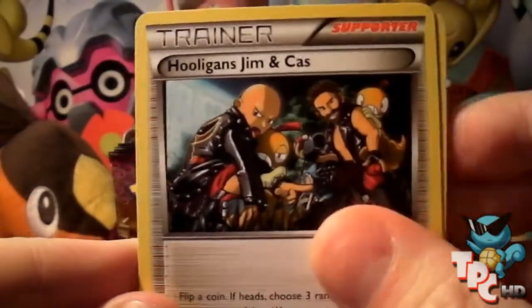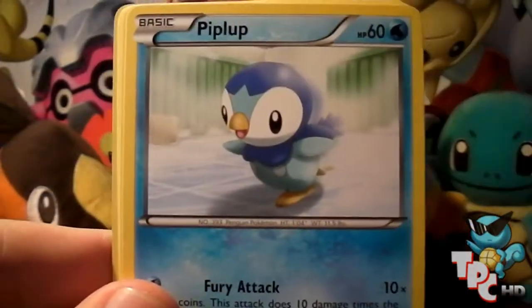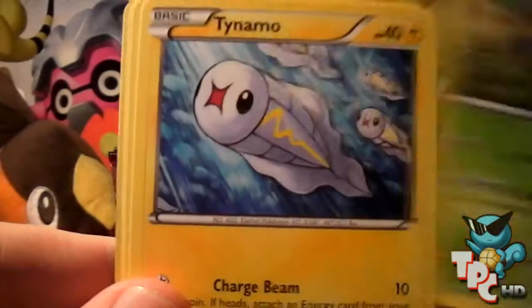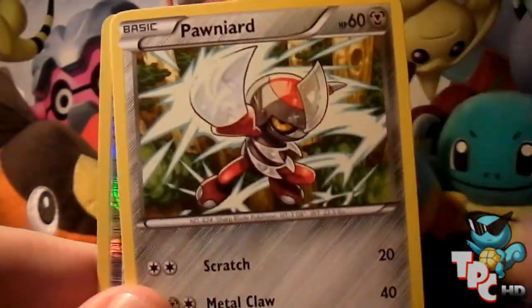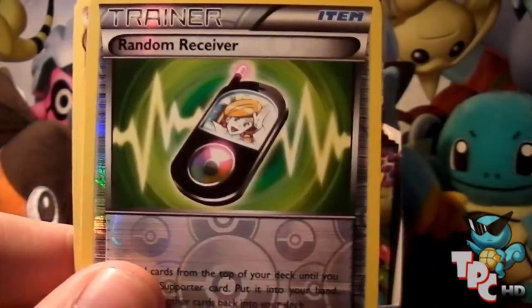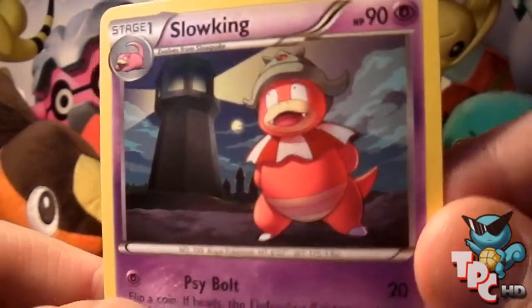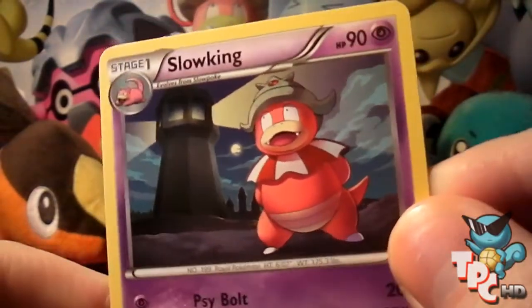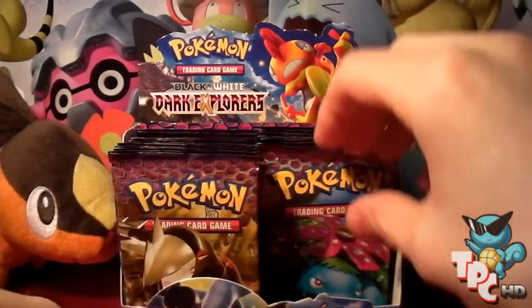Fifth pack: got a Hooligan's Gym and Cass again, Piplup, Professor Juniper, Piplup, Karrablast, Tynamo, Eevee, Ponyta card, the Reverse is a Random Receiver — cool — and the rare is a Slowking. That's very jolly. A jolly Slowking.